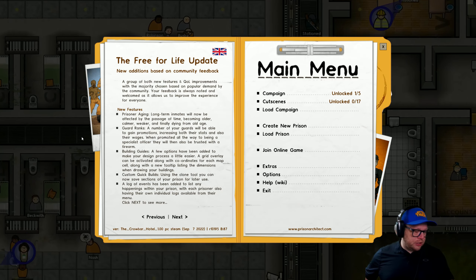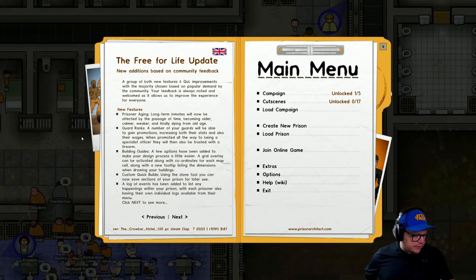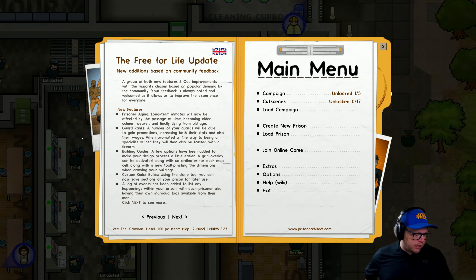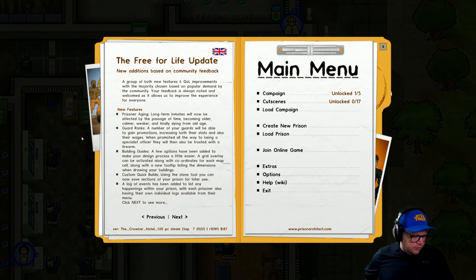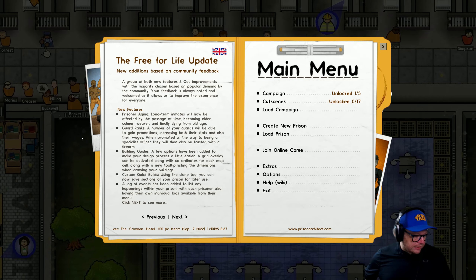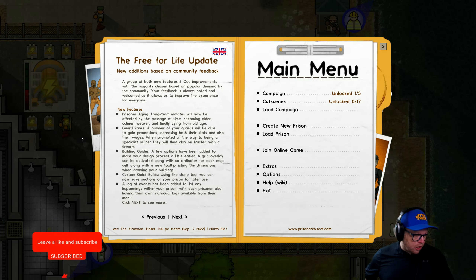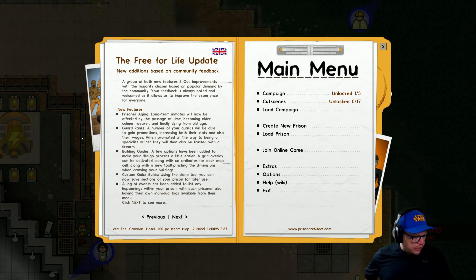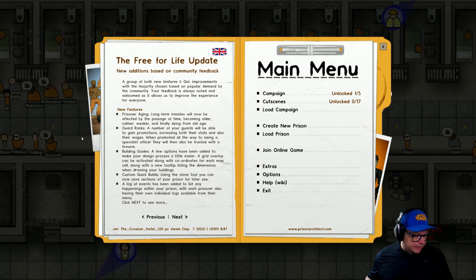Building guides — a few options have been added to make your design process a little easier. They've added grid overlays to each map cell along with a new tooltip listing the dimensions when drawing your building. Custom quick builds — using the clone tool you can now save sections of your prison for later use. There's an event log now — a log of events has been added to list any happenings within your prison, with each prisoner also having their own individual logs available from their menu.